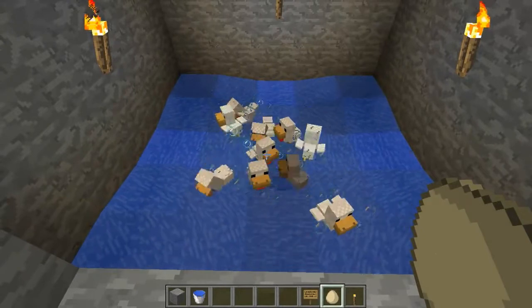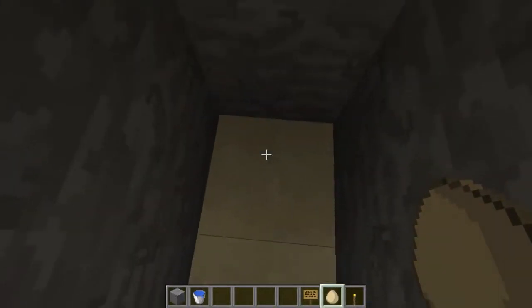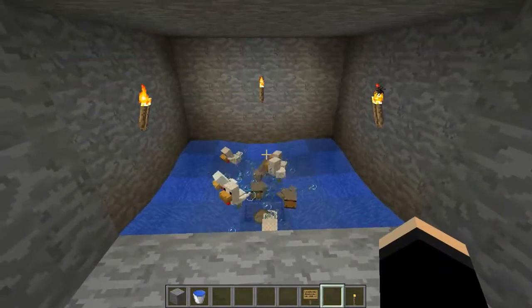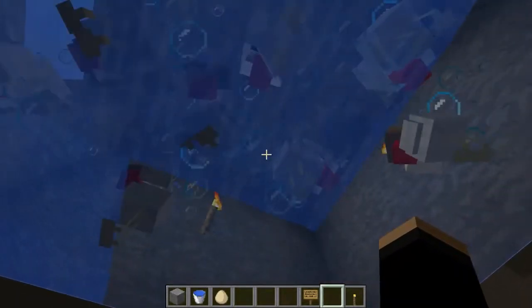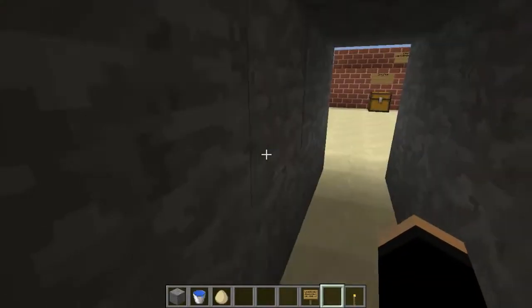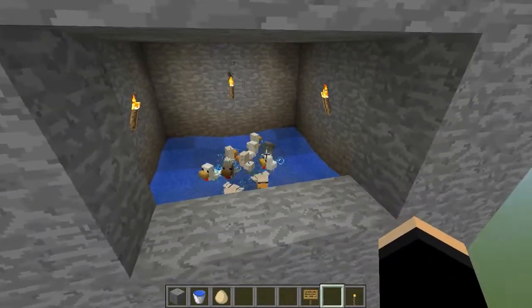Here they all are. They're going to grow into adult ones, and then when they lay an egg it will drop down through into here. One laid an egg — let's go and get it. There it is. The sign stops the water and the chickens from falling down but allows the items to fall down, so everything is fine and dandy.